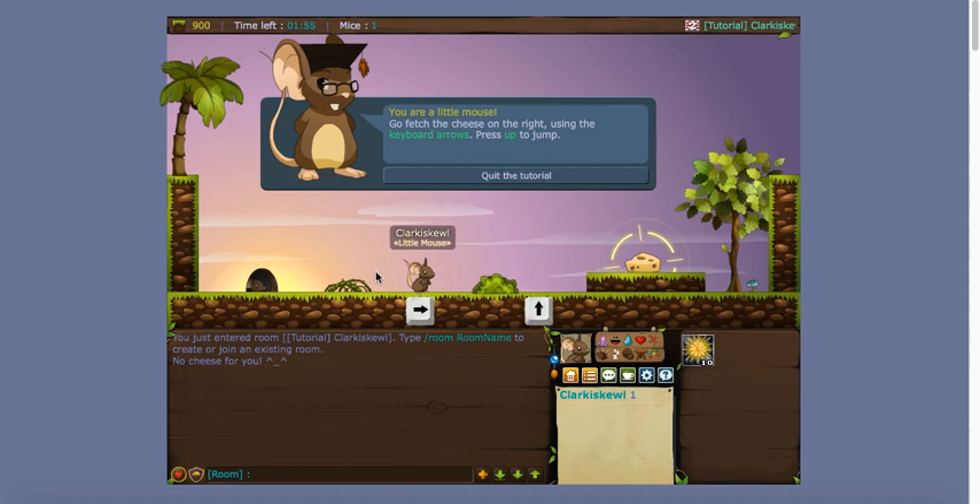In that two-minute period, your goal is to get the cheese and return it to the hole. It's not as simple as it sounds though, because a lot of times you have to wait for people to help you get it — those people are called shamans. You use your arrow keys to move: left and right arrow keys go left and right, up to jump, and the down button makes you dive when swimming.